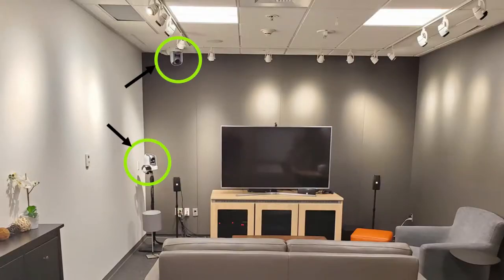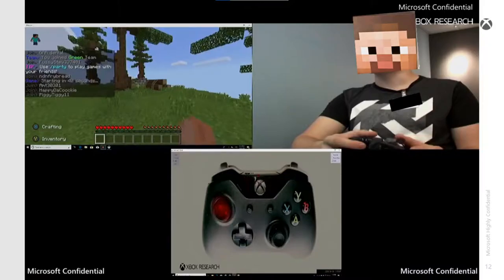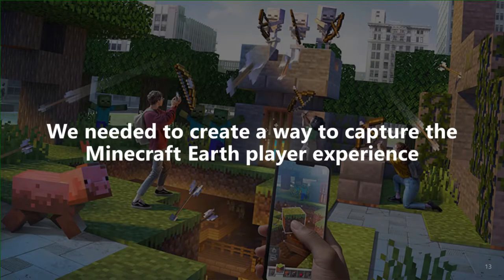For example, in this usability lab, we have four cameras that can be adjusted to capture the player's expressions and the environment they are in. We also have the technology to mirror what they're seeing on the screen as well as what buttons they're pressing as they play the game. All of these streams of information are merged into one screen that makes it helpful to communicate to stakeholders what works well in the game and pinpoints where players are experiencing friction points. But once we stepped outside the lab, the usability lab did not follow us, so we needed to create a new way to capture the Minecraft Earth player experience.